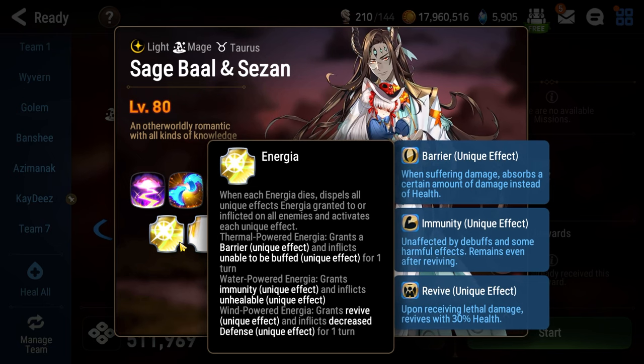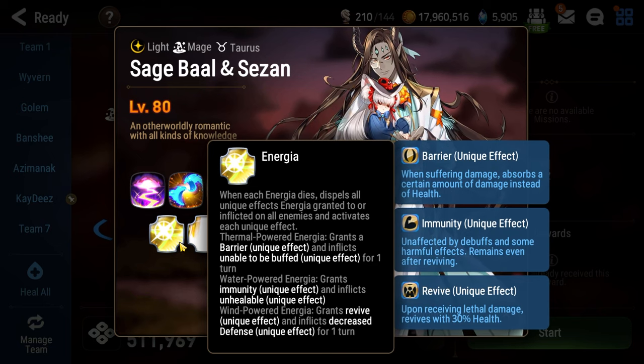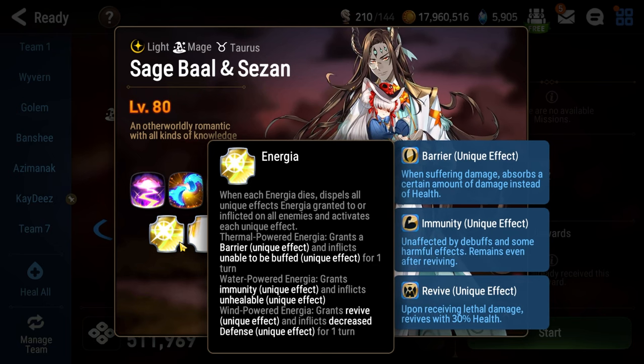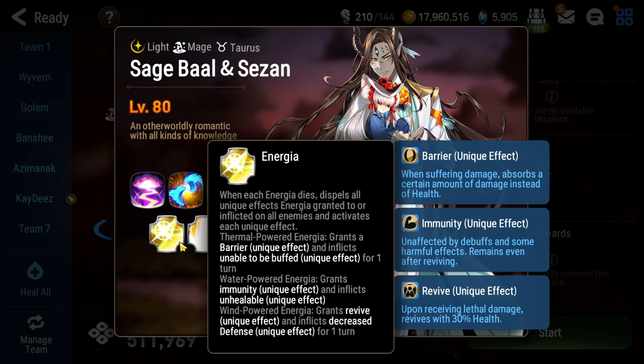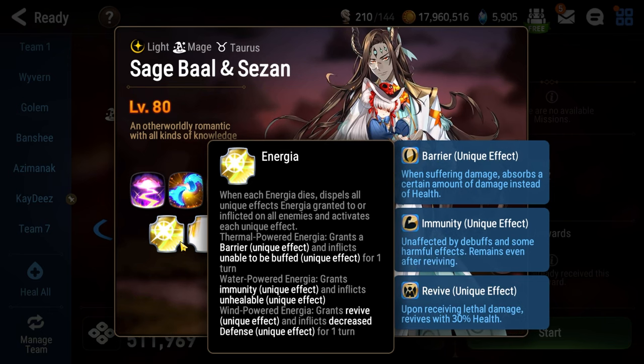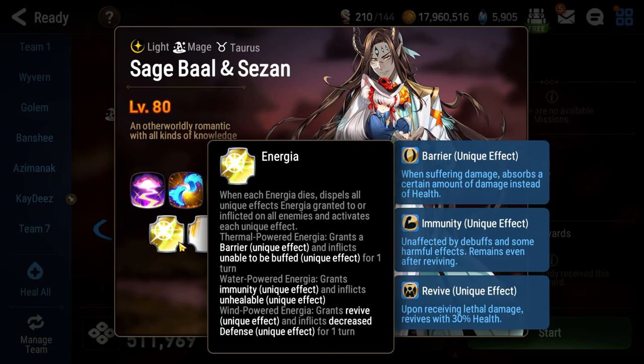The negative effect is something you might potentially be stuck with until Sage Ball and Saison uses their next ultimate. If you pick the wrong lantern you probably die and have to restart, and it takes like 10 or 15 minutes just to get to Sage Ball and Saison. If you time the lantern buff wrong — because it only lasts for a very short window and it's very easy to do — there's a good chance you also die and have to restart. Patience, reading comprehension, and critical thinking are paramount on this floor.